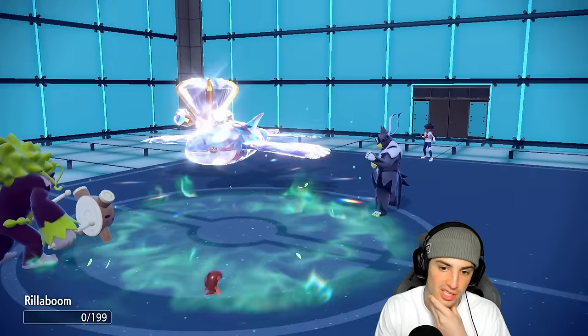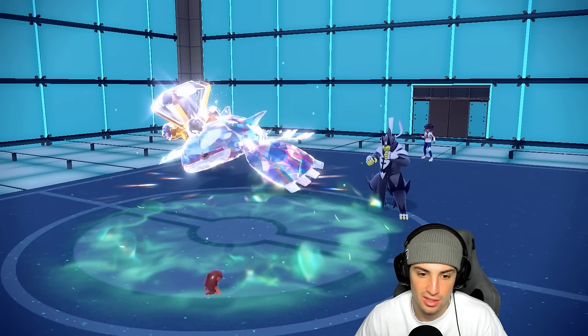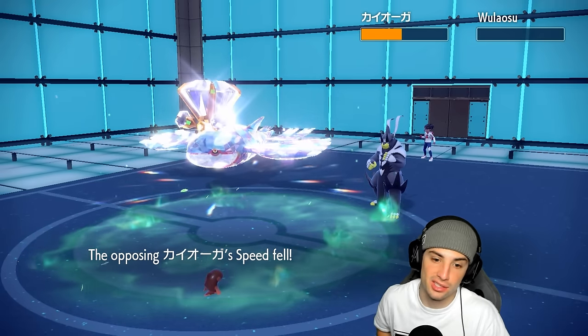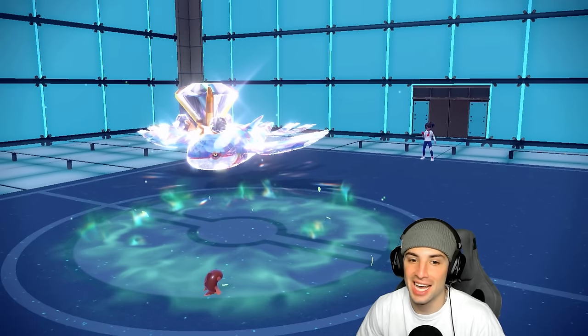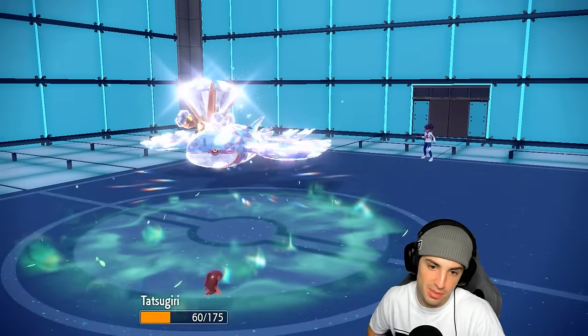Kyogre is probably going for a big move. Icy Wind kills Urshifu — great, that gives me a chance with Calyrex. But this Kyogre at plus two — it's going to go for Ice Beam. Do you soak that? You're Water typing — you do soak that! That's big time for us. Now we came to play. They've got Rillaboom in the back end, just a little tougher on our end, making me not want to Terastallize my Calyrex.